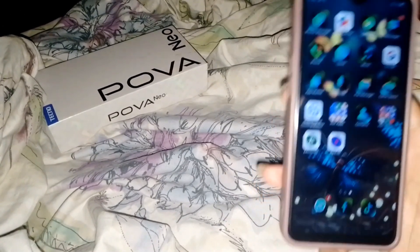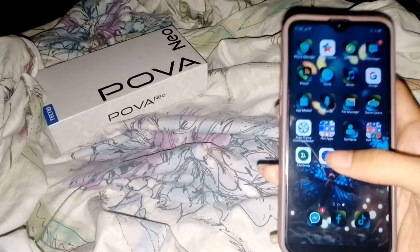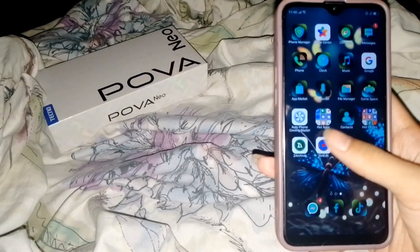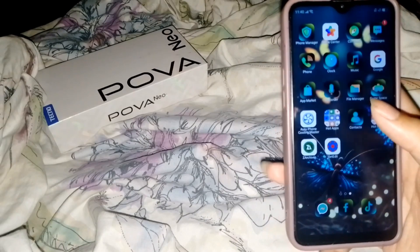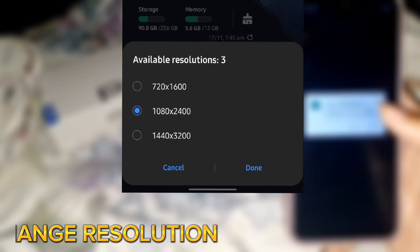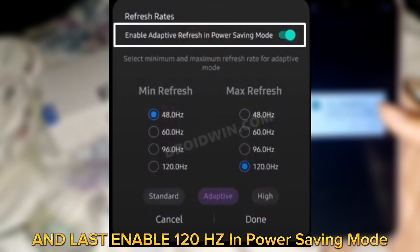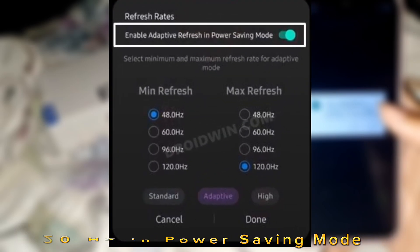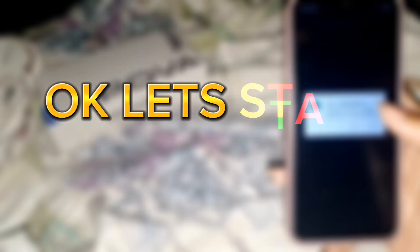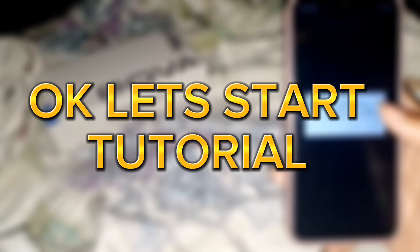In this video I will teach you how to change your refresh rate. This app has three features: first, change refresh rate; second, change resolution; and last, enable 120 Hz in power saving mode. This app can add built-in features. Let's start the tutorial.